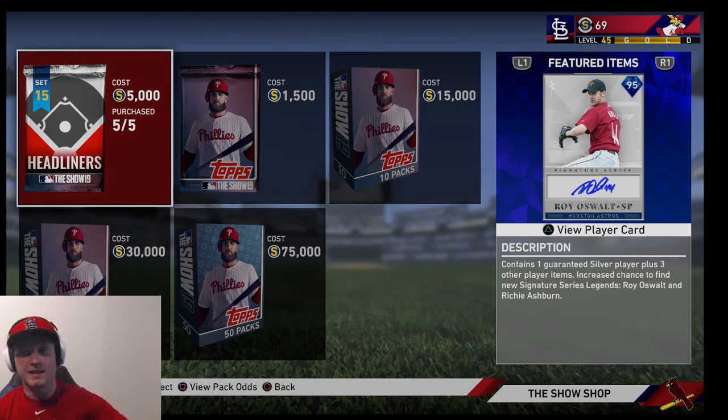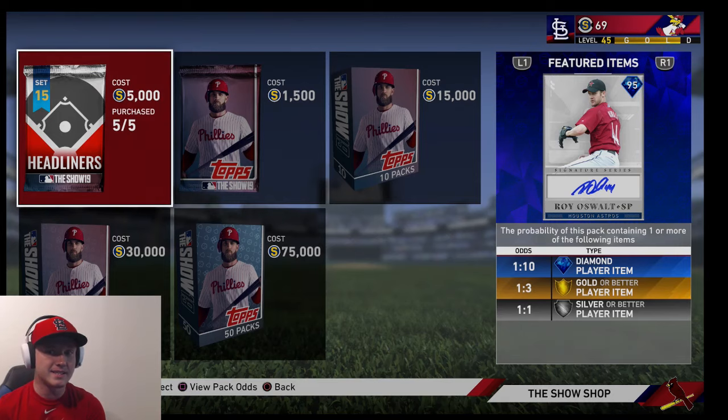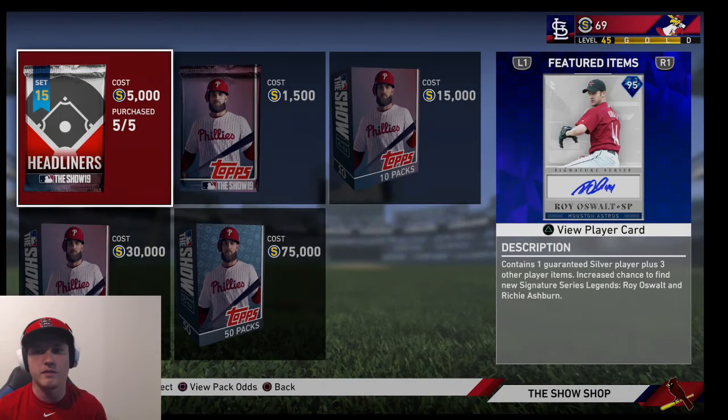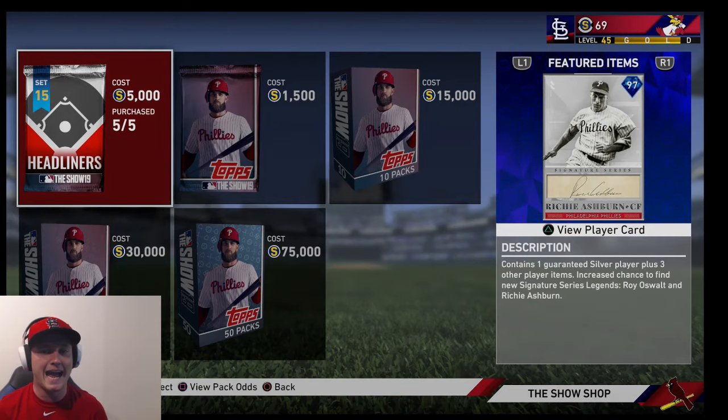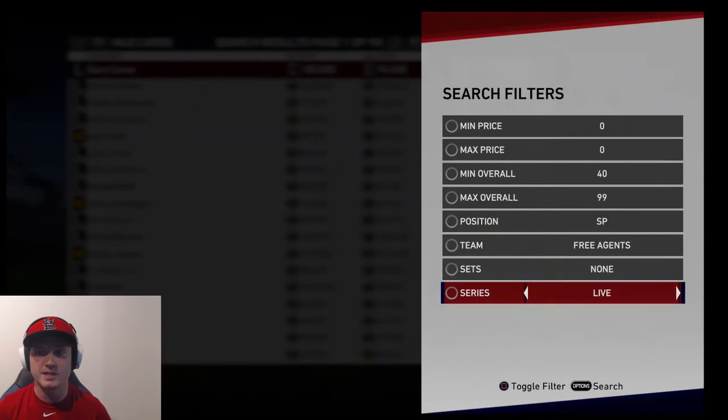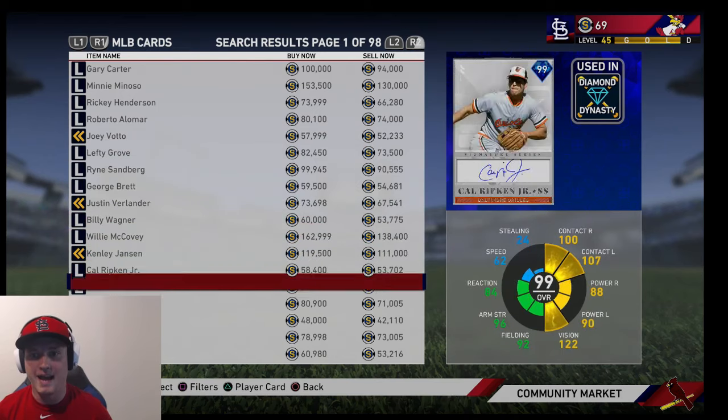I just now realized — I know we're late to the party and these packs actually dropped like two days ago — but they're 5k instead of the normal 7500, which is pretty cool. The odds are still the same: 1 in 10 gets you a diamond. Today we are just going to do the headliner packs.